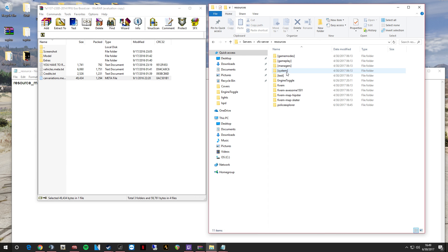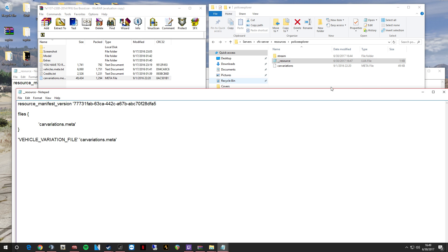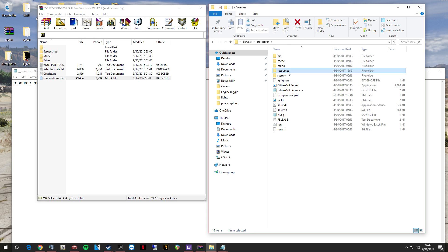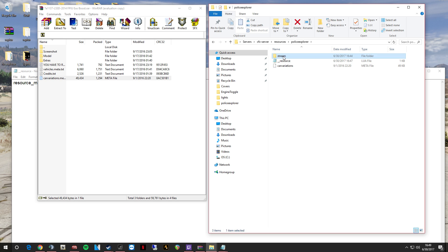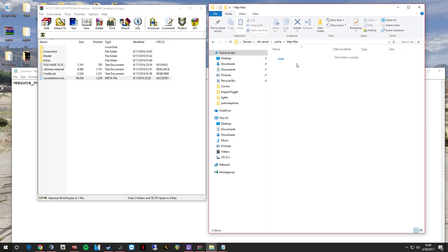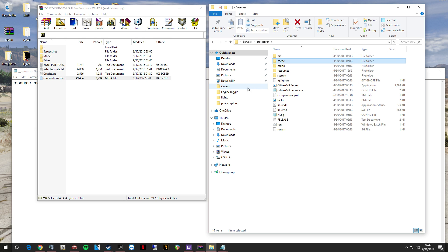And when you want to add another vehicle, same thing we did here — put your stream folder, car_variations, resource file, type it in how we did, and you're done. One thing you need to know: if you go into your game, play with it, and then later change a skin or the spawn name, before you load back into your server you need to go into the cache HTML files and delete your cache. If you don't, it's going to load the old version from the cache file. That is pretty much how you do cars and scripts — thanks for watching, and if you want more tutorials please let me know. See you in the next video.